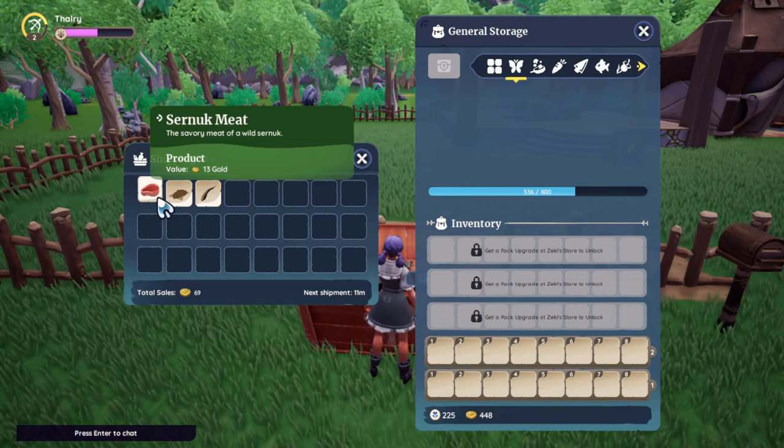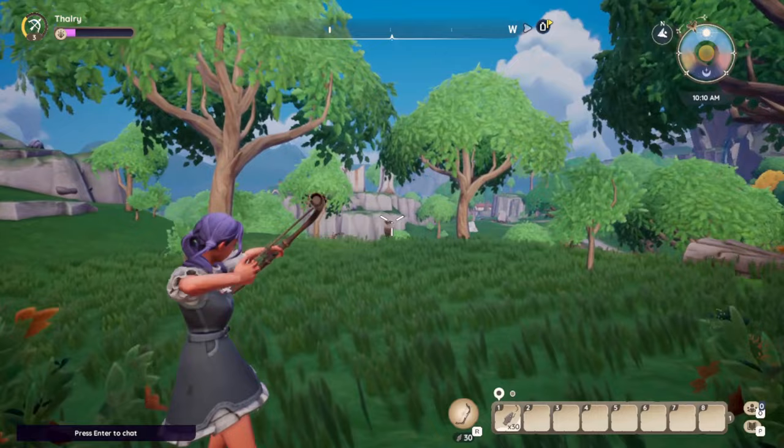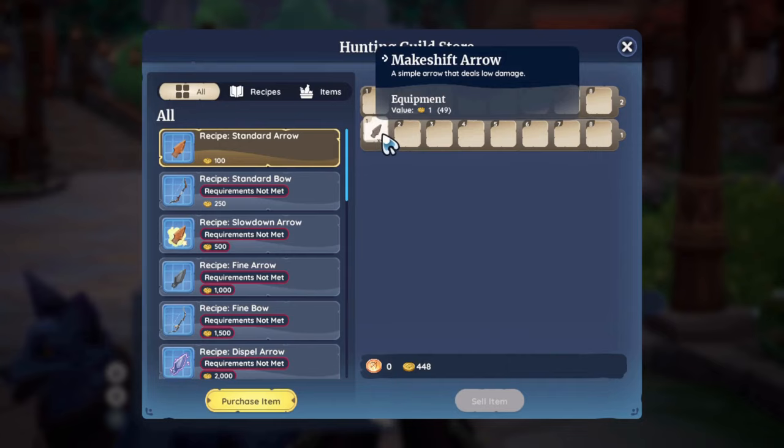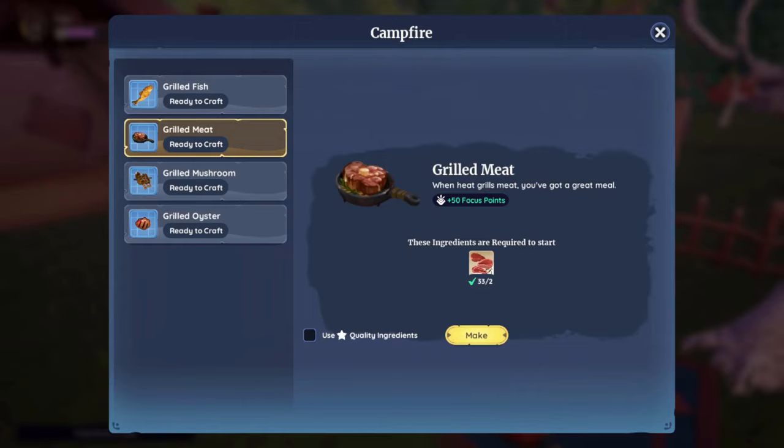You can hunt cernuks for their meat, fur, and antlers. They take 2 hits from a makeshift arrow, so you need to be ready for a second shot. When you reach level 2 hunting, you can go to Hacien and buy a recipe for standard arrows. These standard arrows are stronger than the makeshift ones and will only take 1 hit to hunt down a cernuk. You can keep the meat for cooking and sell the rest of your loot.